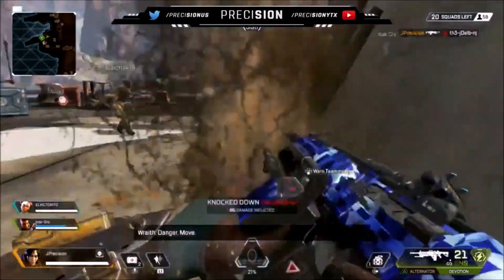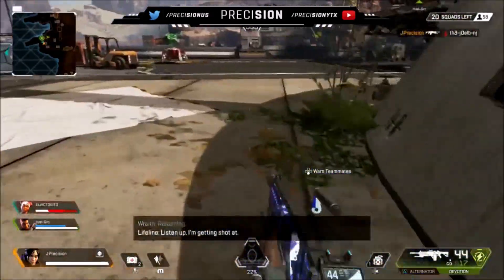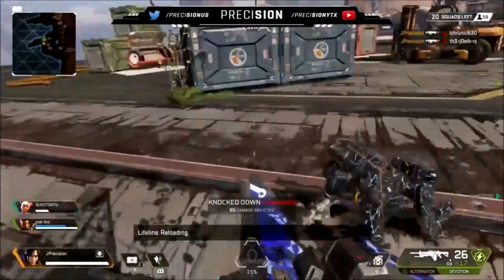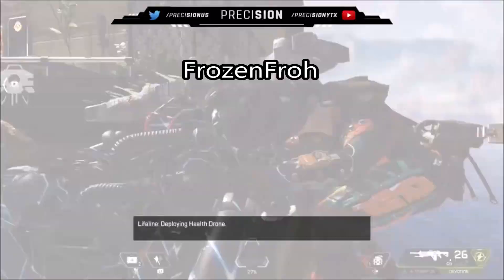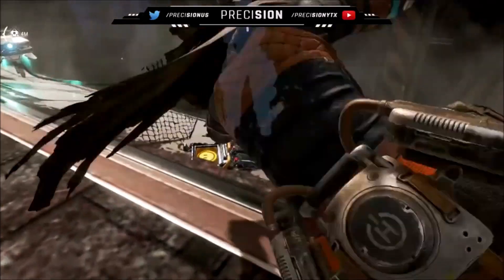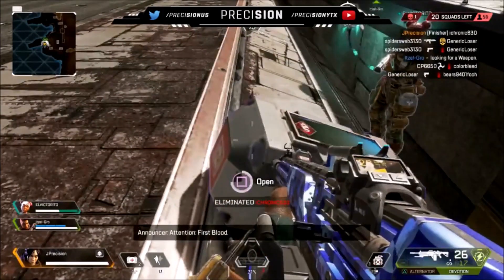Players have just received the best look at what Crypto will look like when he finally hits the official servers, since he's been spotted deep inside SYNC Labs' interior. In a Reddit post, user FROZENFRO highlighted Crypto in the middle of a breach on yet another computer, but he made a quick escape after noticing he'd been discovered.